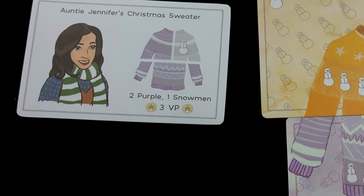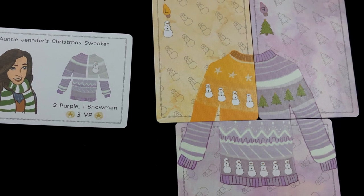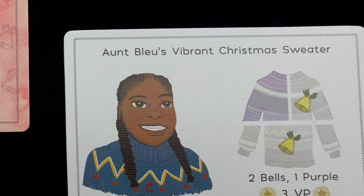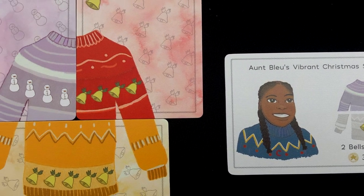Next up is Ugly Christmas Sweaters — a trick-taking, card drafting, sweater crafting game, all right there in the title. I recommend this for people who enjoy trick-taking games — if you've got family that likes euchre, rook, hearts, or spades and want a Christmas-themed game, this might be it. You play cards and take tricks, which lets you draft cards to place in your tableau to make sweaters and score points. It adds drafting and a different scoring element on top of normal trick-taking, without being super complex.